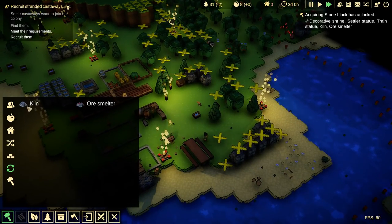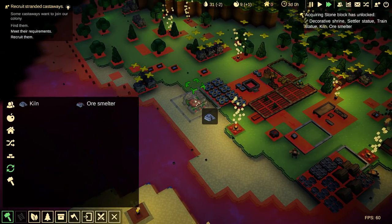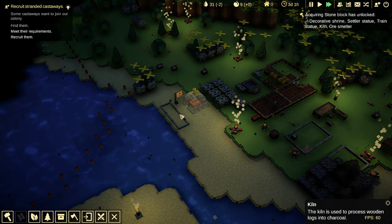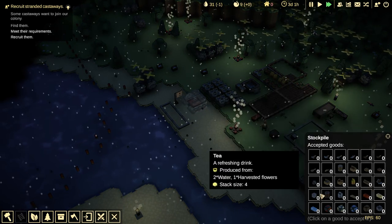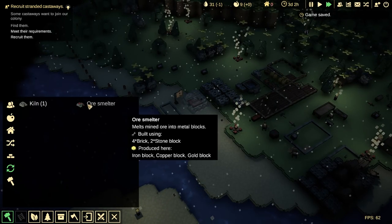What do you need? There it is — kiln has been unlocked. So let's make ourselves a kiln. Let's grow it this way. We'll stick a kiln right there, which I don't believe actually needs a stockpile — but in the stockpile I do want to have charcoal, because that's what you're going to make. You're going to take wood and make charcoal. And then we're going to go in here and create an ore smelter.